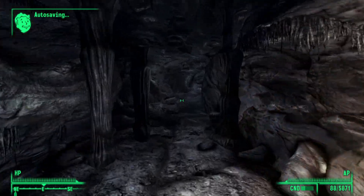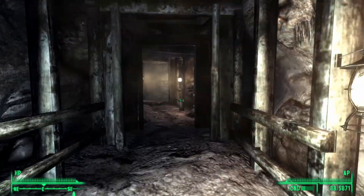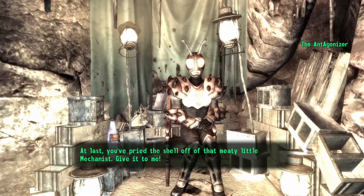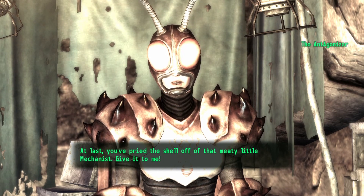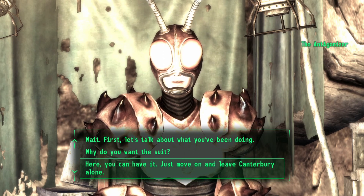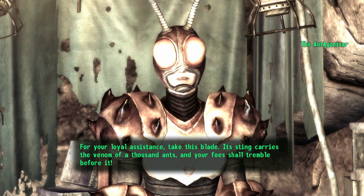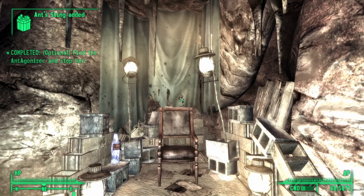Once inside the Ant Agonizer's lair, follow the path and you will eventually see her sitting on top of what looks like a throne. Go ahead and talk to her. She will say: 'At last, you've pried the shell off that meaty little Mechanist. Give it to me.' When given the option, select 'Here, you can have it. Just move on and leave Canterbury alone.' She will reply: 'Excellent. It shall make a fine memento of a nemesis bested. For your loyal assistance, take this blade. I shall take my leave of this town.'